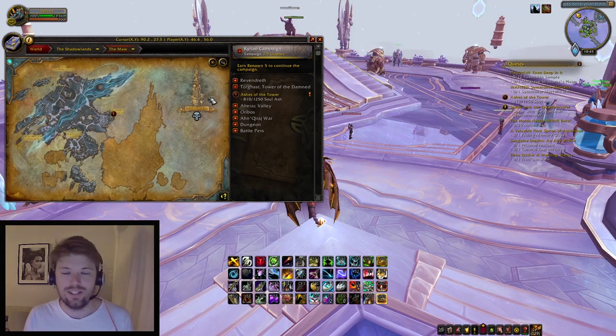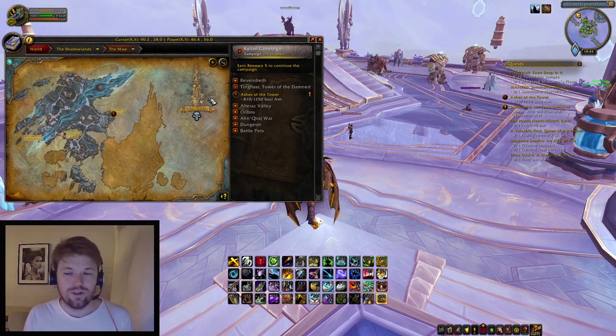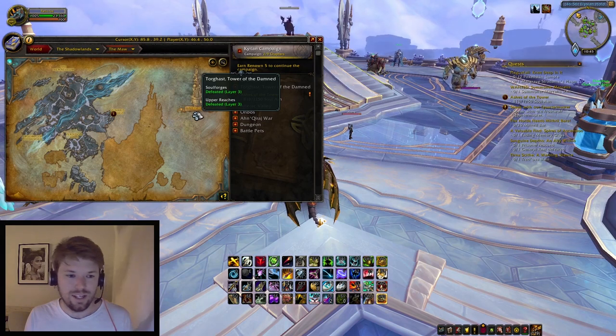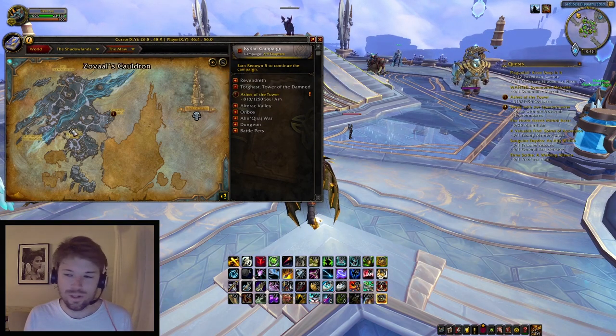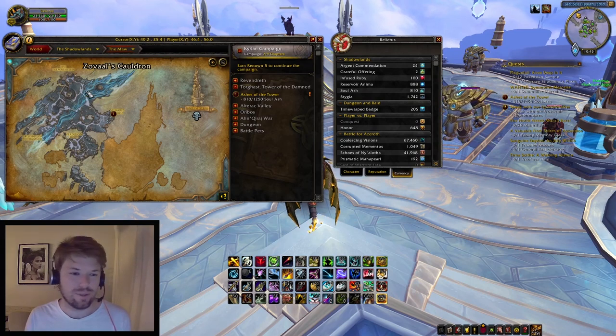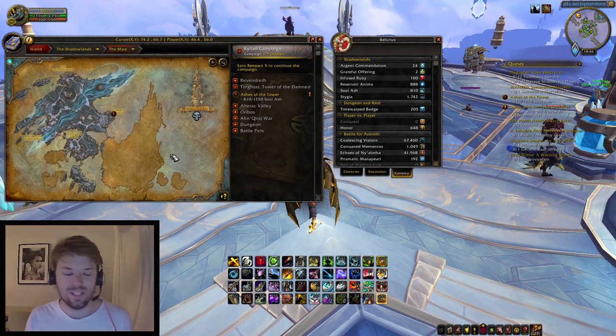My recommendation is to run normals, learn the dungeons, then get into heroics and then mythics. Once you feel strong enough, finish Torghast for the week. Also do the dailies in the Maw because the vendor there uses Stygia — you get this from killing mobs and completing quests in the Maw. You can buy the ability to put gem slots on items that don't have them, which increases your player power.